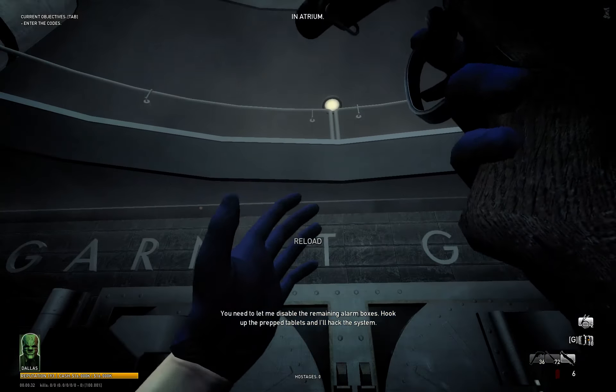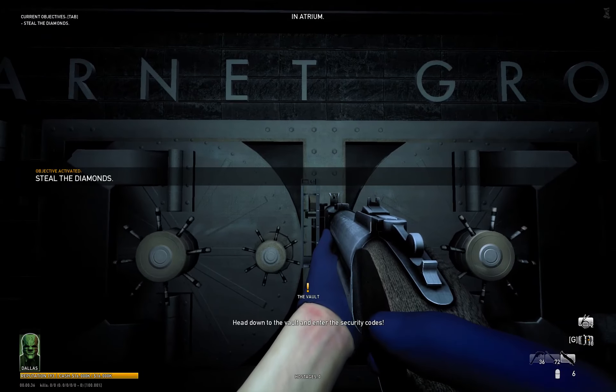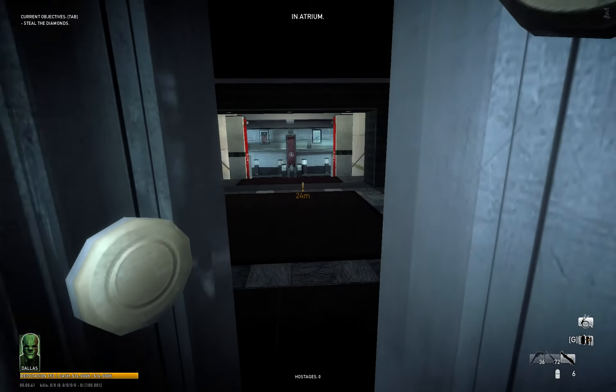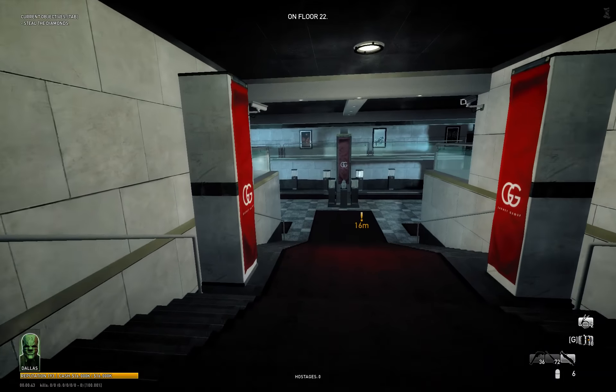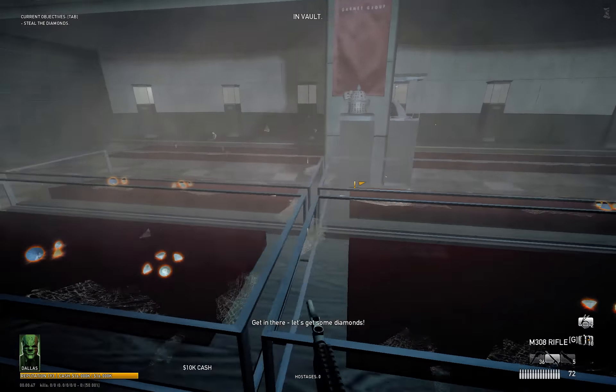Run guys, get in! Get in, get it all. Head down to the vault and enter the security codes. Get in there and snatch some diamonds. Get the stones in the middle. So worth it.